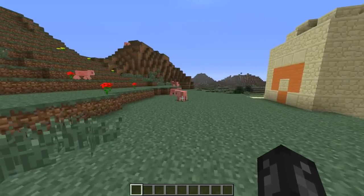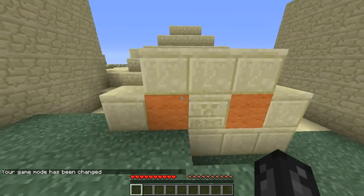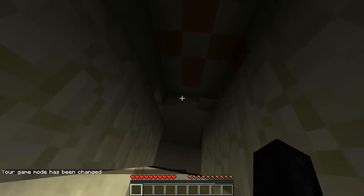Otherwise, single player commands. So I can do slash game, hit tab to finish the word, and I'll change that to survival, tab, enter. Now I'm in survival mode, which means I can die and I have this menu back as before. So let's check out the temple.